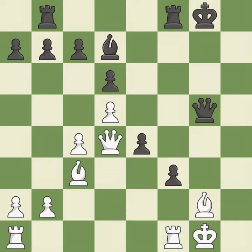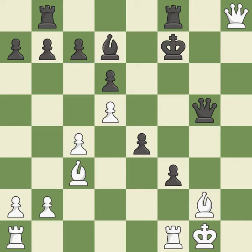This loses material. This threatens to play checkmate — it is an inaccuracy. This wins material. This is the only move that works — it is a great move. This exposes an attack, threatening a queen — it is forced. This forks multiple pieces. This is the only good move, and it is a great move.